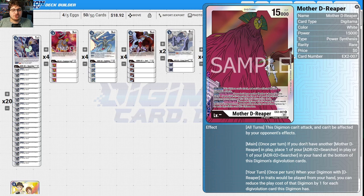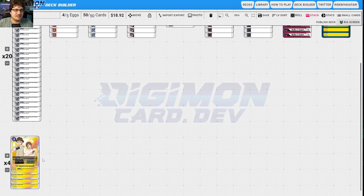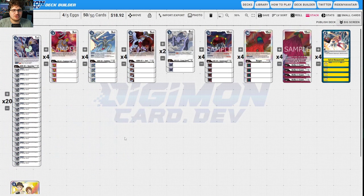Mother D-Reaper also has the ability — as long as you have only one in play — to place a Searcher from your hand or on the field as one of these digi-evolution cards. When your Digimon with D-Reaper traits would be played from your hand, you may reduce the play cost by one for each digi-evolution card. Saishimon hard counters this deck if you can't remove it right away, so Spiral Masquerade, Iron Fist Onslaught, or anything that can pop a rookie easily.